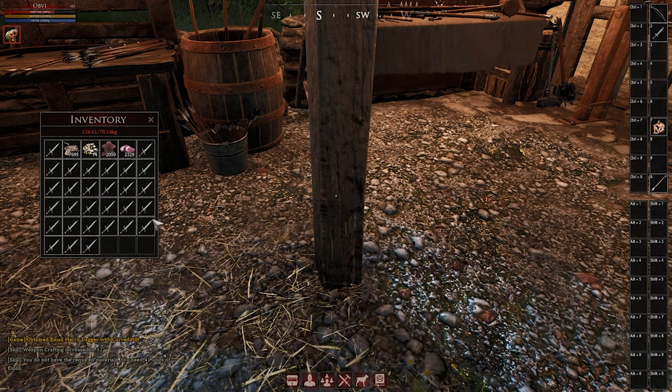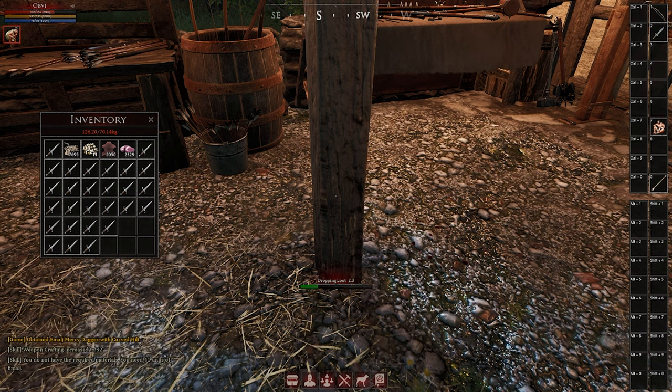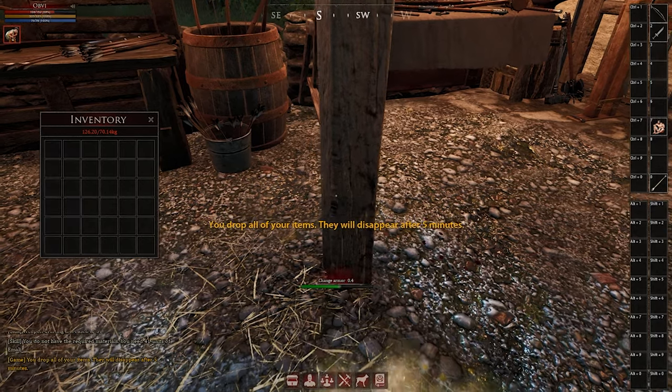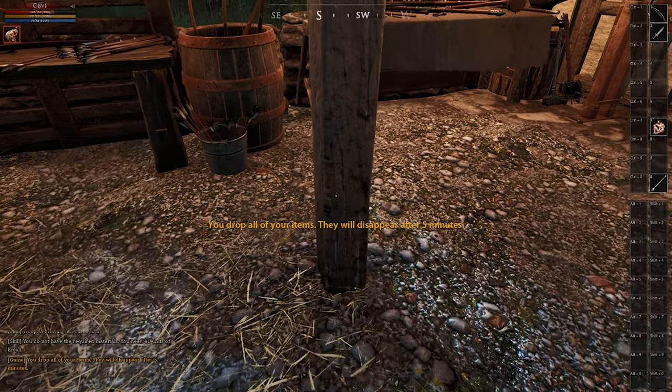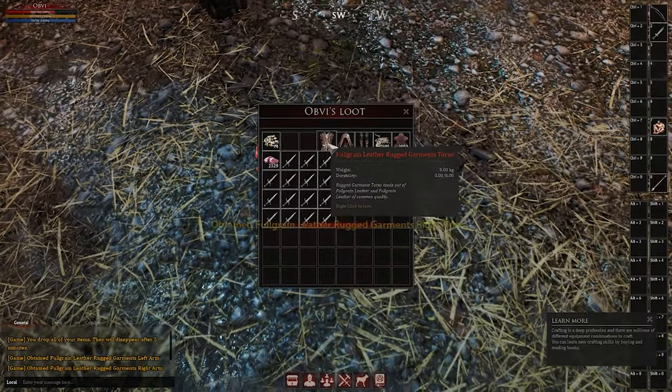The last thing I want to show you is a pro tip for when you are having a mass crafting session. You do not have to drag each individual item out of your inventory to delete them. All you have to do is type in your chat box: slash drop loot. You'll drop everything in your inventory, and you can pick up the few items you need, rather than deleting one at a time.